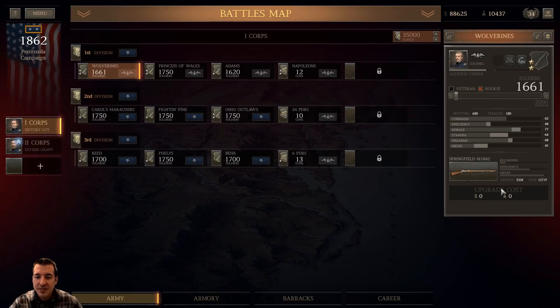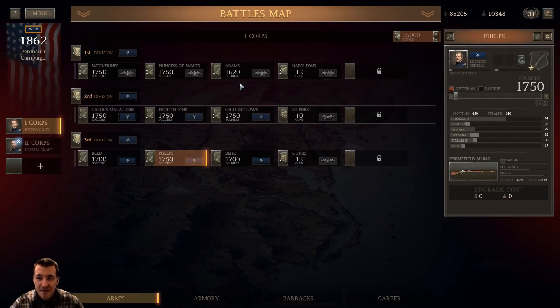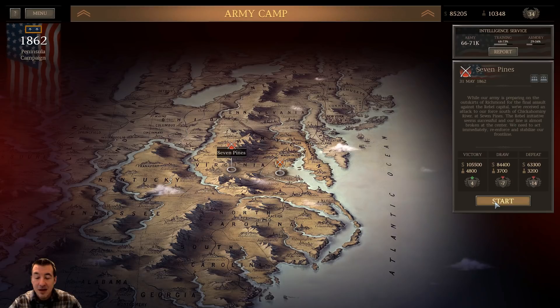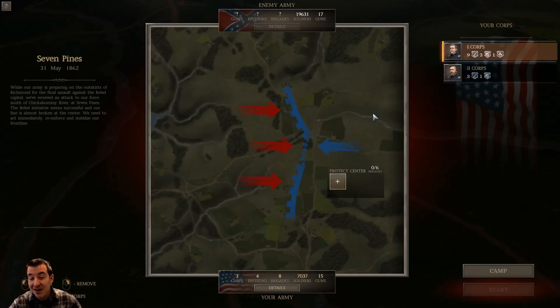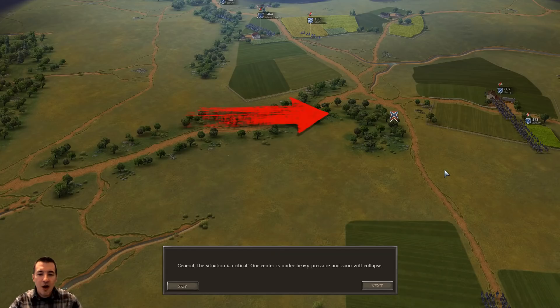I can definitely use those reinforcements. Wolverines will be the next ones I upgrade the weaponry for, so that gives me six units all with 1,750. I think that's probably where we'll stop. If I'm taking six brigades with 1,750 each, we're looking at bringing in about 10,000 men plus the 17,000 already here, giving us pretty even odds, which I think will be enough to get the job done. We're on the defensive on this one.